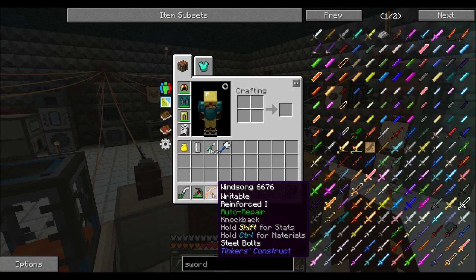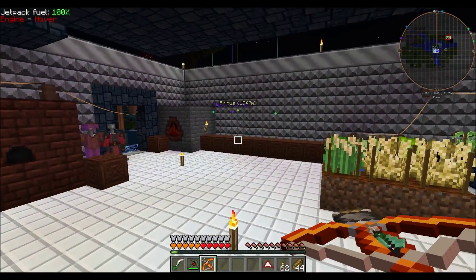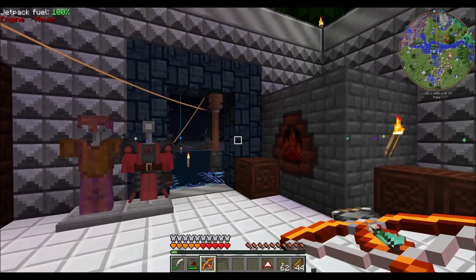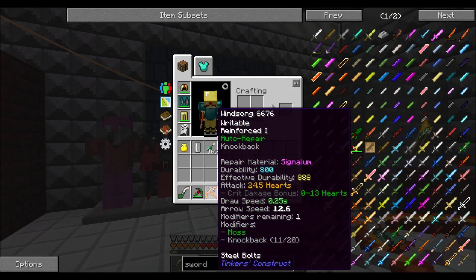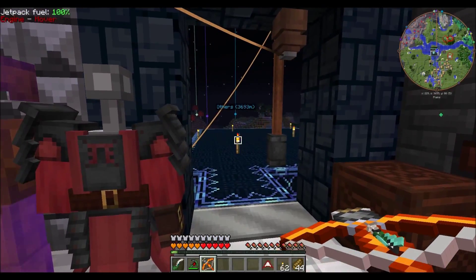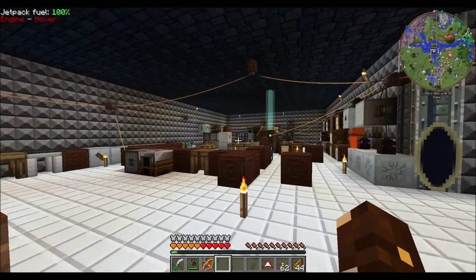I have some pretty good Tinker's stuff already. I can almost one-shot everything with this — my Wind Song crossbow. The reason I have knockback on it, which is the piston on the front, is because if someone gets close to me I just punch them and they go flying backwards. This thing does 24 and a half hearts of damage just punching. That's not shooting the arrow — the arrow is an entirely different thing. I punch it and I kill almost everything with one hit.